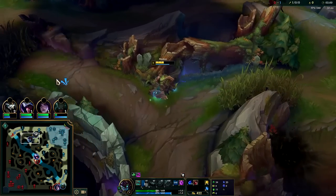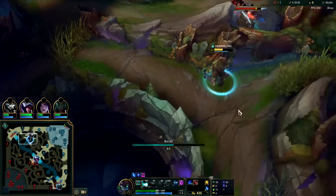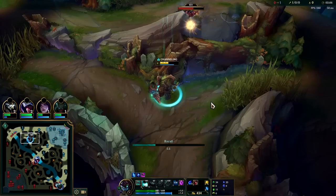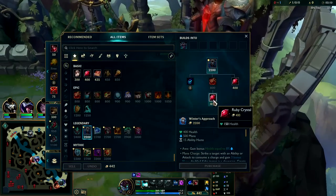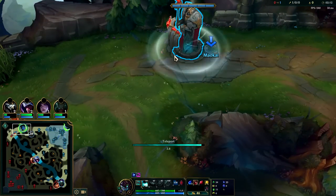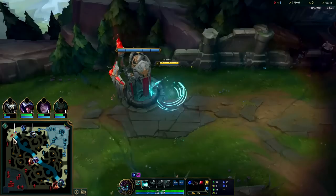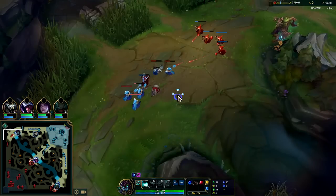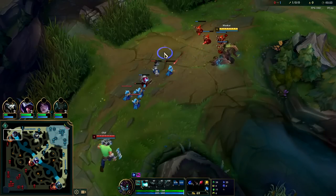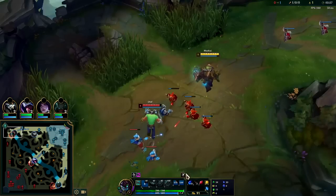Since I did get that early gold I'm missing a lot of health, so I'll just TP back. This isn't normally what happens though — typically on Maokai you are not going to get a kill before level six or before you get a Tear, because your damage output is predictable. Although it's not low, it is predictable because they get used to what your Q cooldown is, and that's your primary source of damage.